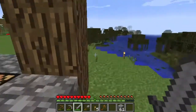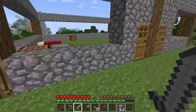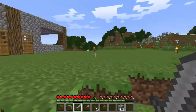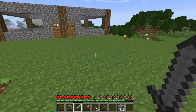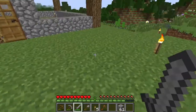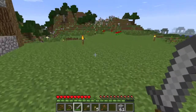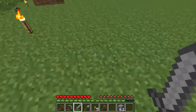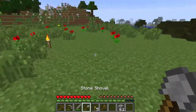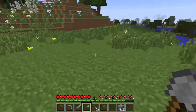One thing I'm thinking about doing is having this area right here kind of wrap around and make a U-shape or horseshoe shape, and have this kind of like a garden or a nicer entryway. So what I'll probably want to do is go and collect some more dirt.